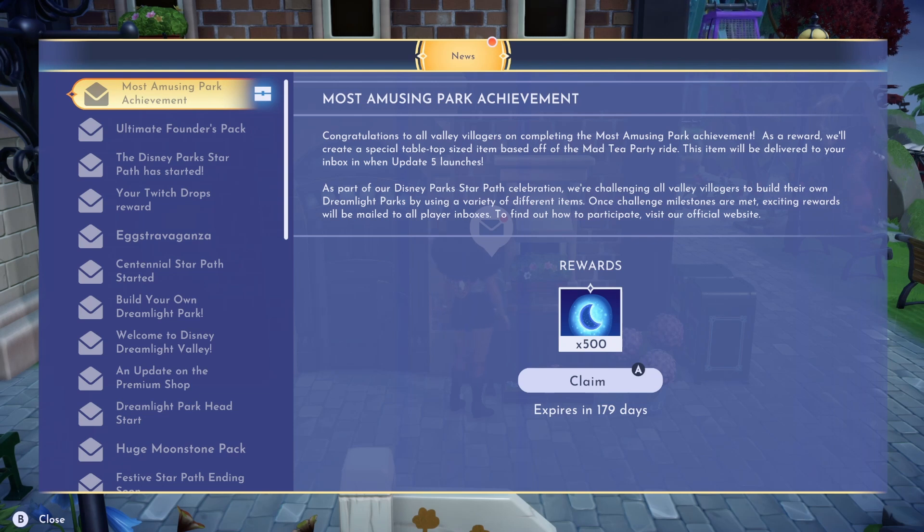To find out how to participate, visit our official website — I will link that blog post down below. And it looks like we have 500 Moonstones as a reward, in addition to this other item that we're going to be receiving: a special tabletop-sized item based off of the Mad Tea Party ride.